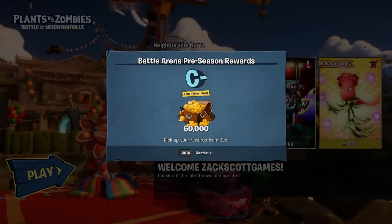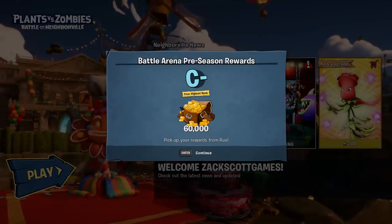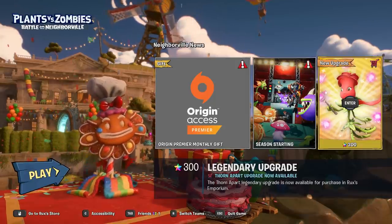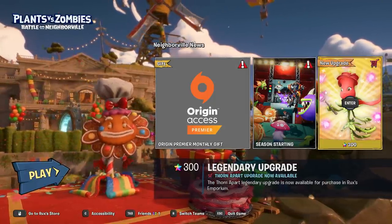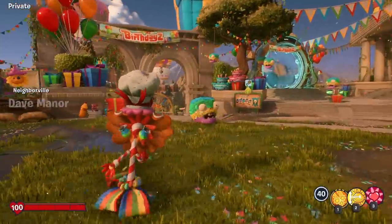What is up guys, Zach Scott here playing Plants vs. Zombies Battle for Neighborville. There's a new season — my battle arena score was C minus, don't worry about that, but I get 60,000 coins for it. There's a new season starting, new upgrade for the Rose, and the Thorn Apart legendary upgrade is now available for purchase. I already have it, but let's play and jump in and see what's new.